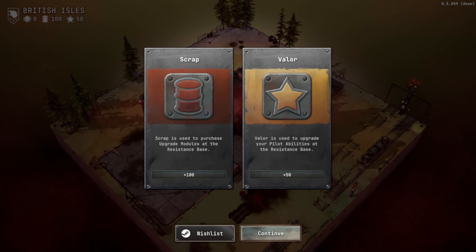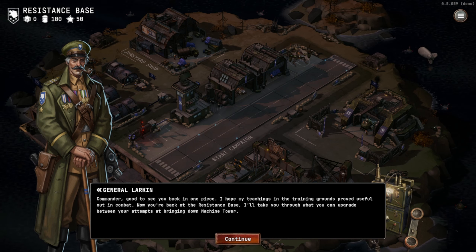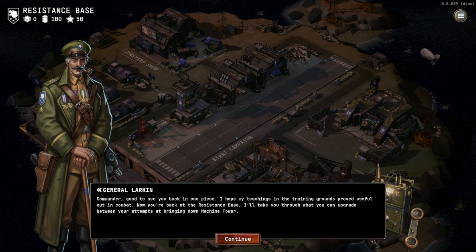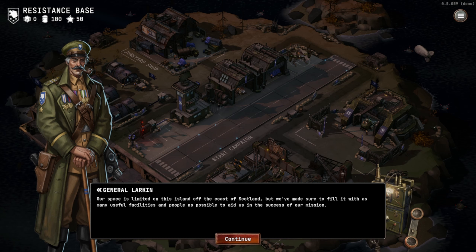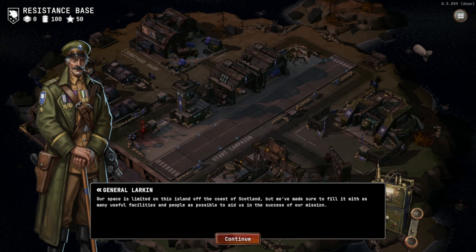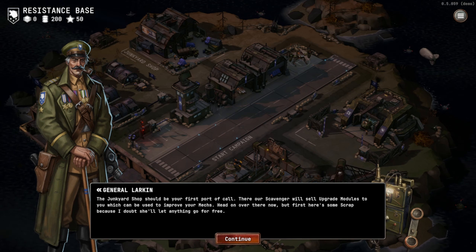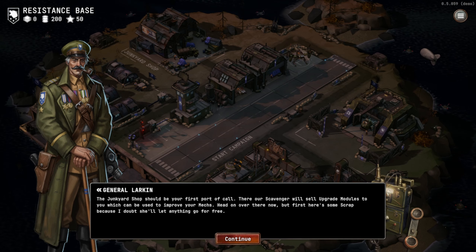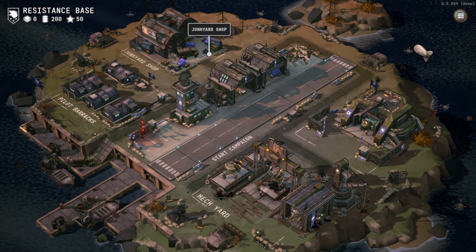For losing we get scrap, or we can have valor to upgrade our pilot's ability. I think I'd rather have the scrap more than the valor. Commander, good to see you back in one piece — I hope the training proved useful. Now you're back at the resistance base; I'll take you through what you can upgrade between attempts. Our space is limited on the island off the coast of Scotland, but we've filled it with useful facilities. The junkyard shop should be your first port of call — the scavenger will sell upgrade modules to improve your mechs.